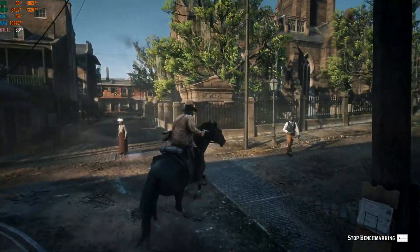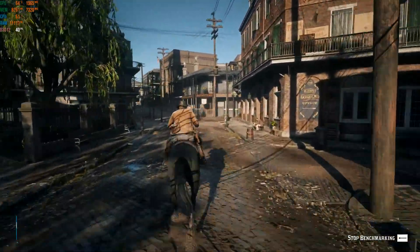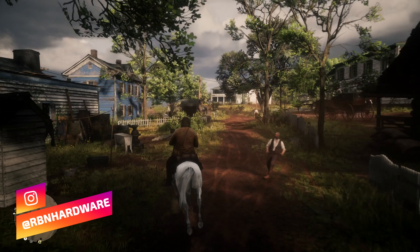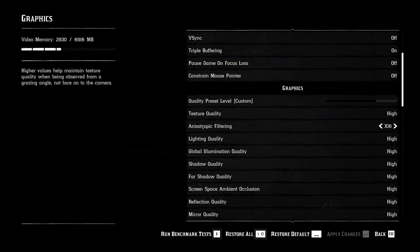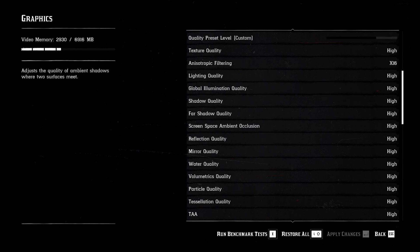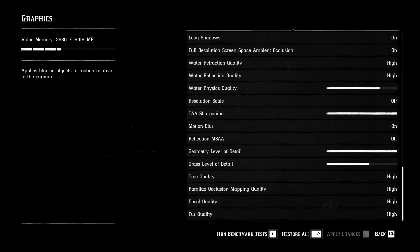Before we dive into the numbers, Red Dead 2 is very demanding. To reach a satisfying frame rate I had to go into the settings and fine-tune a few parameters. What you're looking at right now is the exact settings I went with — high presets as a baseline with a few tweaks, giving a nice mix between image fidelity and crispness without killing the frame rate entirely.